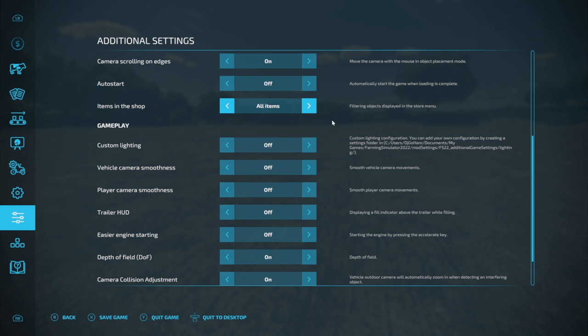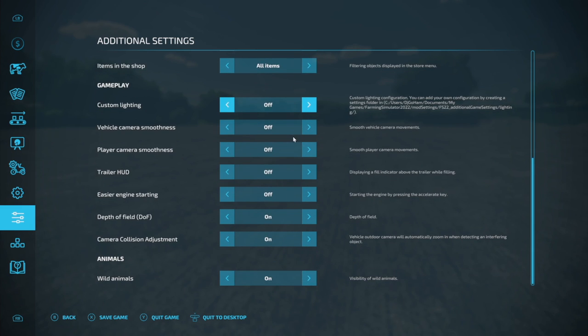Under gameplay you've got custom lighting — add your own by creating folders. You can even choose which lighting configs you want, so if you're on another map but want the lighting from Comms to Farm you can use it. Vehicle camera smoothness and player camera smoothness are also there. There's a trailer HUD that displays a fill indicator above the trailer when filling, and easier engine starting by pressing the accelerator key.